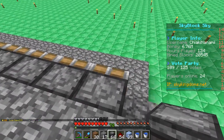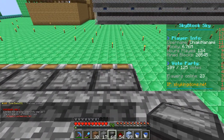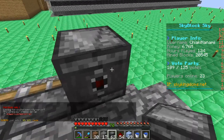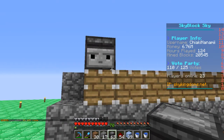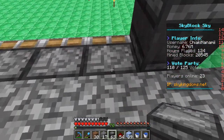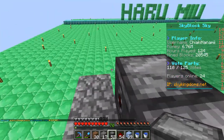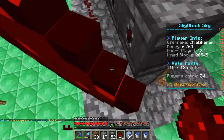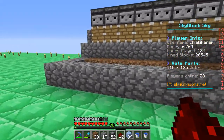First place the observers — go behind the piston, shift, crouch, and place it. You should see the little red dot, the face part with two eyes and a mouth. That face should be facing the sugarcane so it detects when the sugarcane has grown. Place observers all along the pistons, then place redstone along the back to activate all the observers.